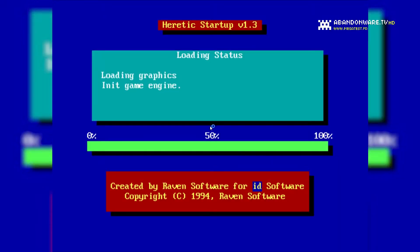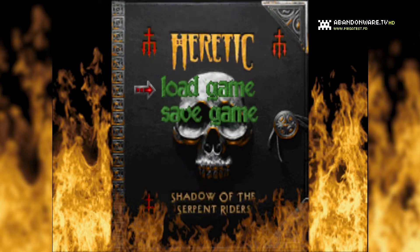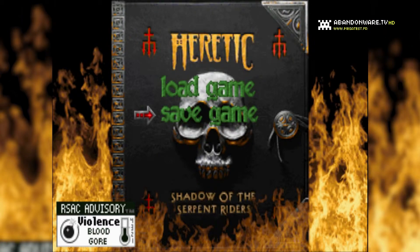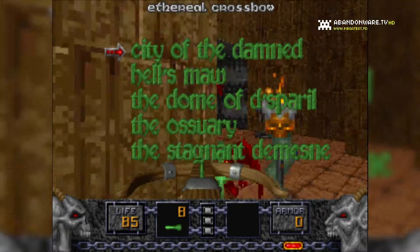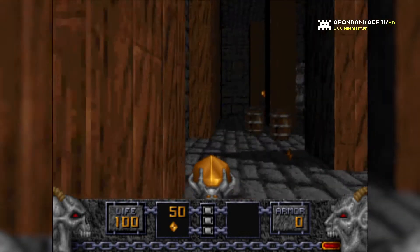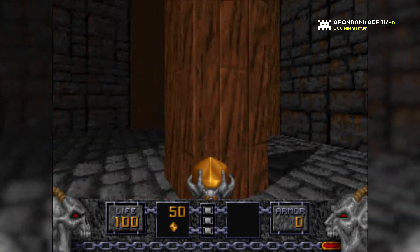Une fois installé via le CD, je lance le jeu sous MS-DOS. Ça charge et j'arrive dans un menu qui me fait penser à Doom : New Game, Save & Load, Options et Exit. Je choisis donc une nouvelle partie et difficulté moyenne. Chargement à nouveau et je tombe en direct sur des ennemis. Attention à ne pas faire n'importe quoi. Mais à cette époque, les touches de clavier des Doom-like étaient en général les mêmes.